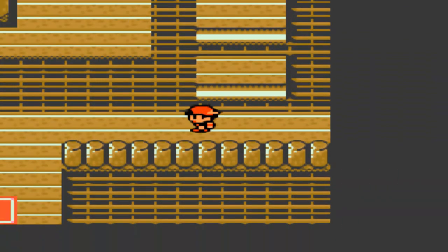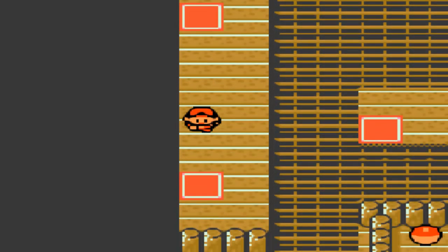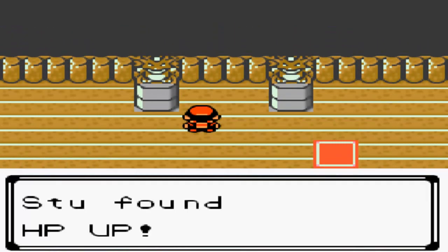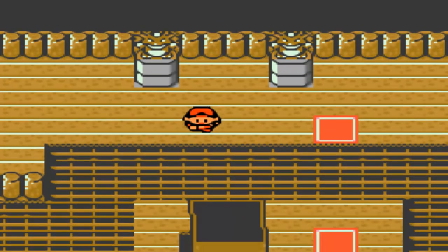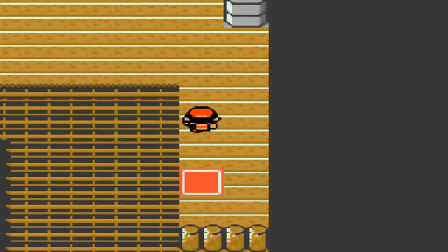It's pretty short, this place, so if you don't have to worry about getting lost, it's rather straightforward. Step on this tile and you'll get teleported over here, which will lead you to an HP Up — actually a decent enough item. You can use it to increase your Pokemon's base HP.